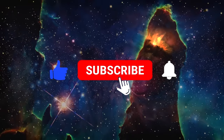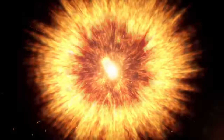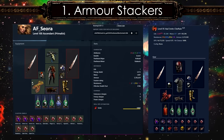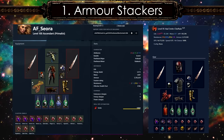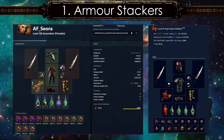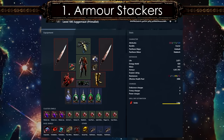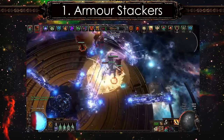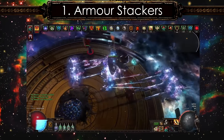Make sure to hit that like and subscribe button before we get into it. Pure armor stackers are one of the most powerful builds in a long time. A proper build requires more than a million flat armor to face-tank most uber hits. They not only scale physical damage reduction but also max resistances with a bunch of auras and attacks.